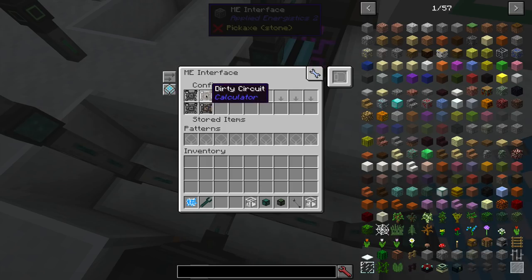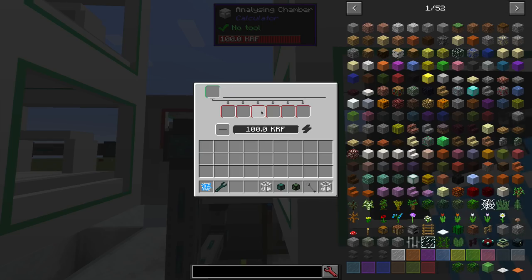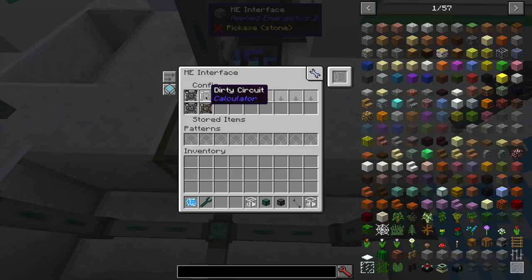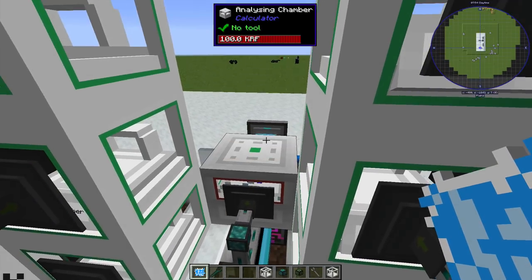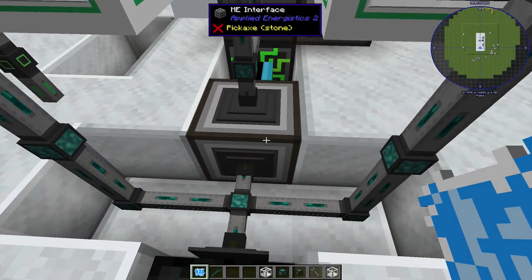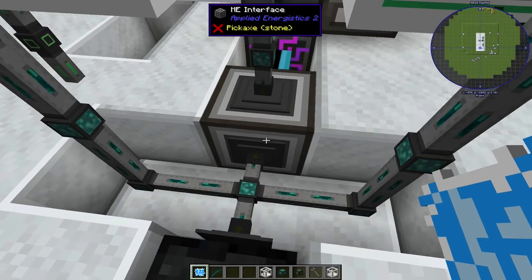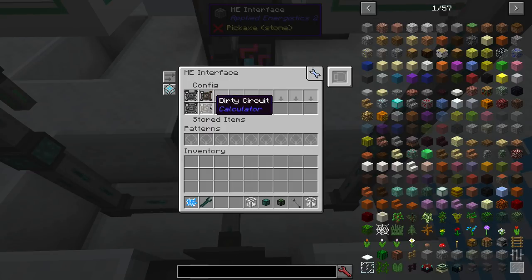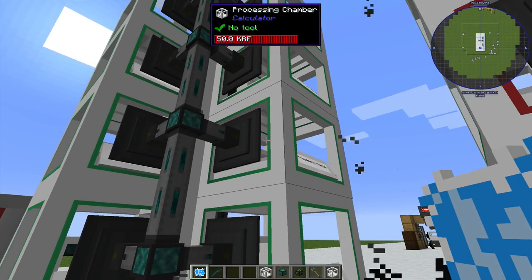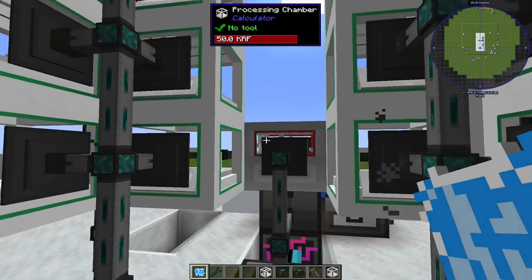This ME interface is also configured to output damaged circuits and dirty circuits. When you're analyzing a chip, it has the opportunity to actually create another chip for free — and those are always those two types: a damaged or dirty circuit of that exact type. You can see them in our ME system — 31 of one and 30 of the other kind. This will act as a chest and then a piece of item conduit set to extract always active is going to start taking some of these damaged and dirty circuits out of the ME system and pumping them back into the processing chamber. Because these are advanced processing chambers, you can actually do dirty and damaged in the same one. Those are going to get reprocessed, reanalyzed, and we'll get the output from those too.